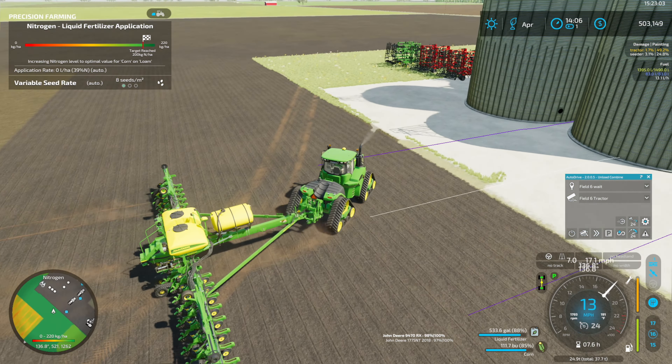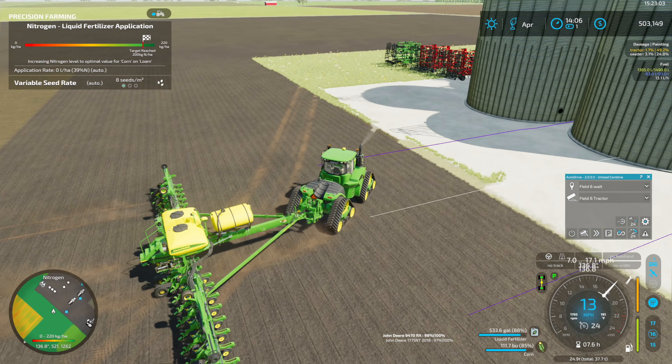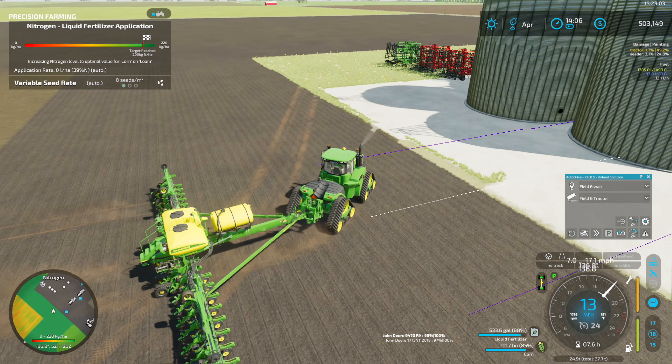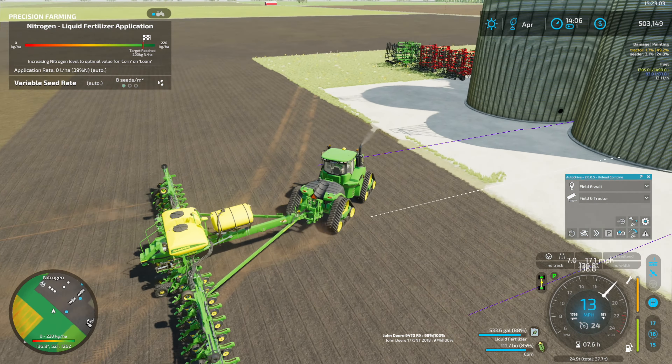The DB-style frame goes all the way up to a massive 48-row unit, and when I say 48 I mean 48 rows on 30-inch spacing. I believe they also have something like a 54-row unit, though that's actually a narrower overall width than the 48-row 30-inch version.